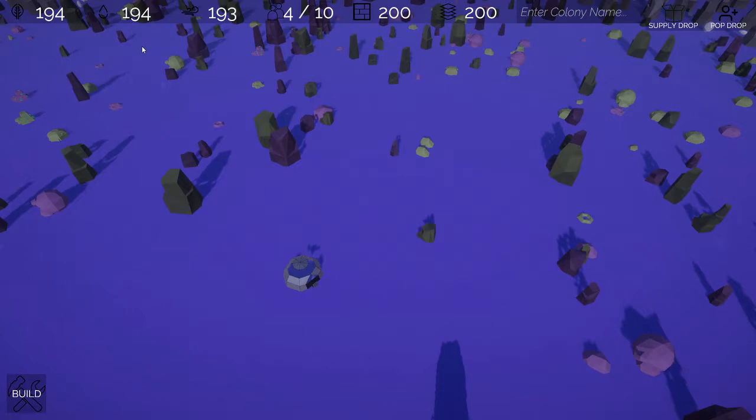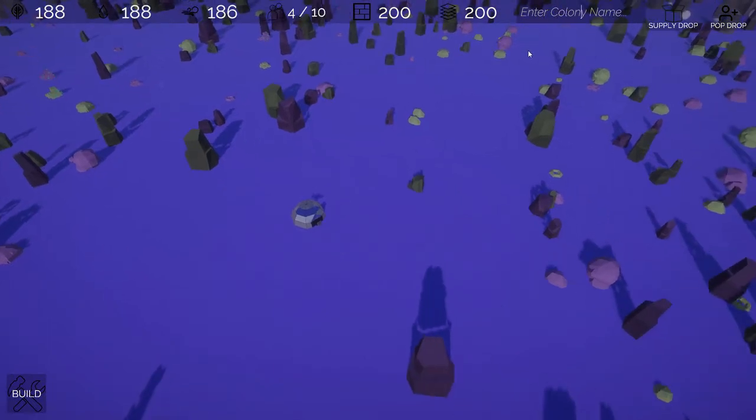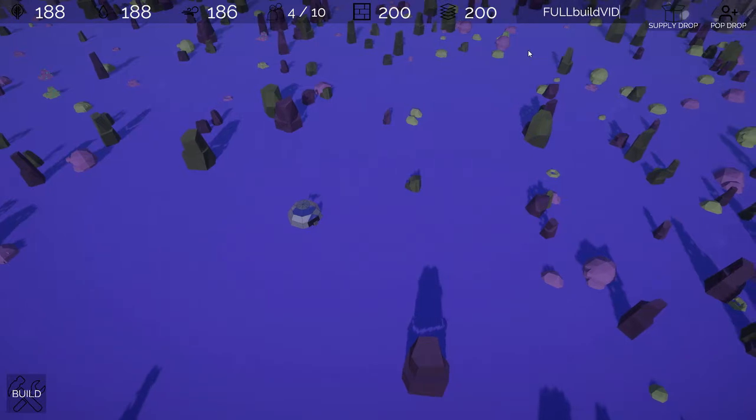We've tried to remove text where we can and insert icons. So we have food, water, and air, and population. We have two new materials: stone and plastics. And we have a colony name field. What the colony name is actually used for in-game is your save name, so I'm just going to call this 'full build vid'.